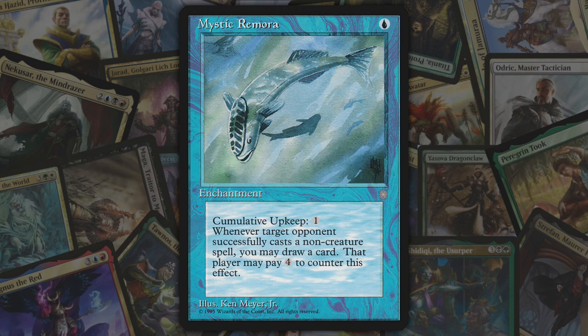Next up we've got cumulative upkeep, introduced in Ice Age. Cumulative upkeep is a keyword ability on permanents that requires the permanent's controller to pay an increasing cost each turn or sacrifice that permanent. The cost is based on the number of age counters on the permanent, which are put on at the beginning of each upkeep.